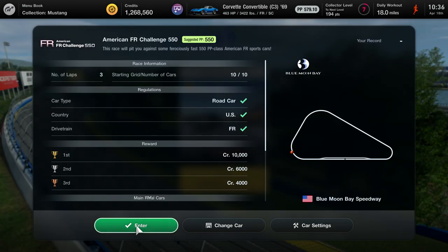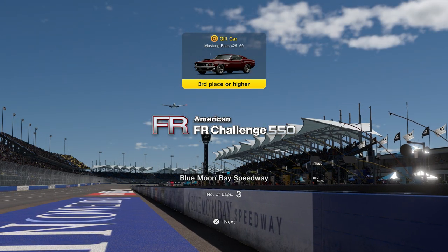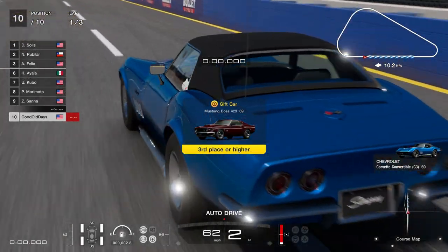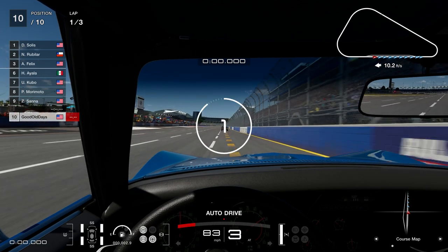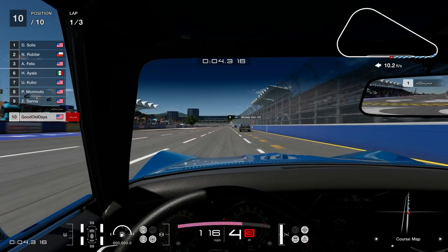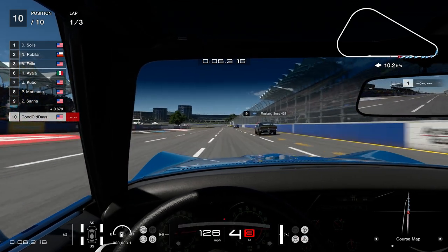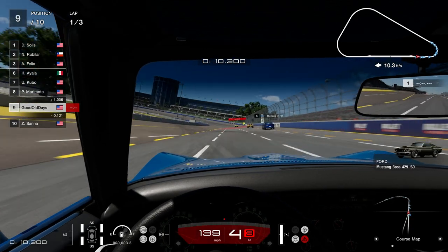But we are doing a cafe menu that is collecting Mustangs. So let's go ahead and get it done. Blue Moon Bay Speedway. Seemed pretty simple — it is basically an oval. So let's see how fast that supercharger helps things out here. Already climbing up on them, that's good.